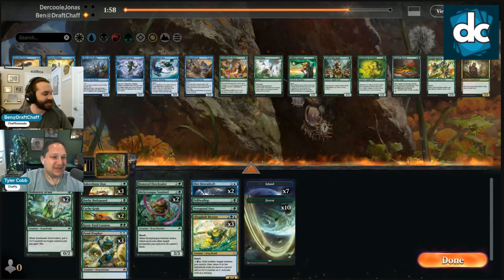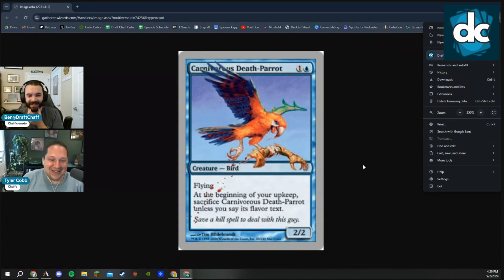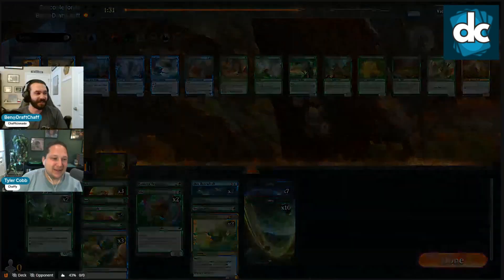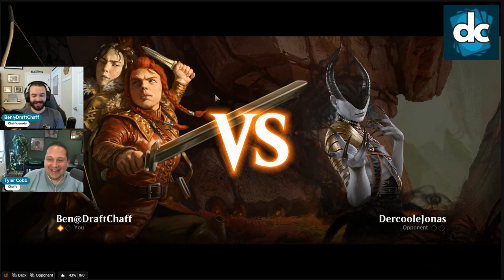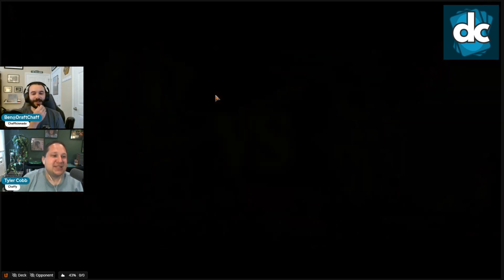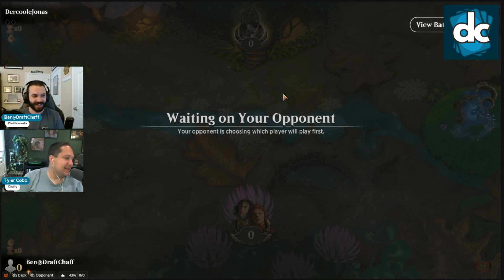Have you ever seen Carnivorous Death Parrot? No — it sounds like a band. It's an Un-card, of course it is. The strategy I've always had in the back of my mind is just save a kill spell to deal with this guy. That's all they really presented as any kind of threat — the Viper. We just need to save a kill spell. The only kill spell we have is Polywallop. Not great but it slows it down at least.